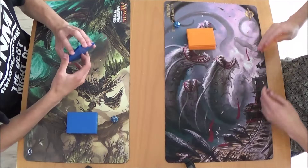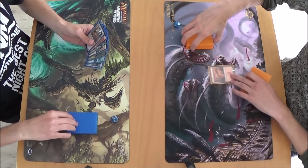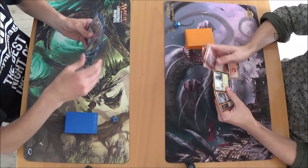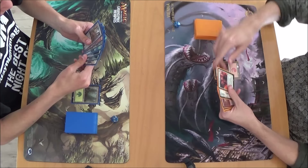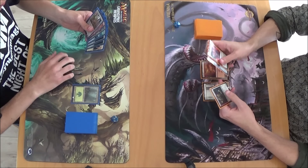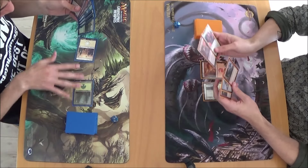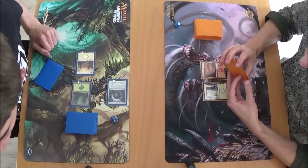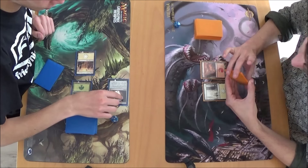It's gonna take a while before I start putting my creatures on the field. I'll start with Forest, go. Second land, Flames, and Sphere of the Suns — it enters the battlefield with three charge counters and I can remove them for mana. Go.